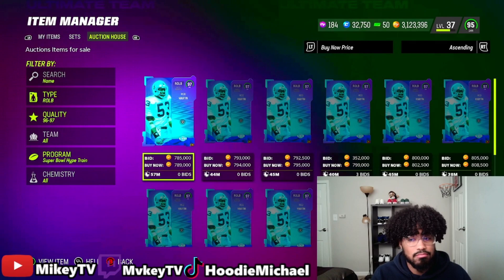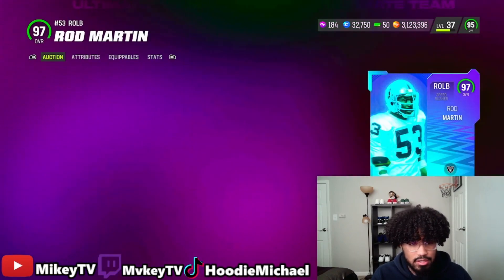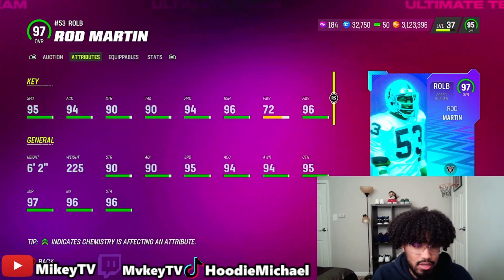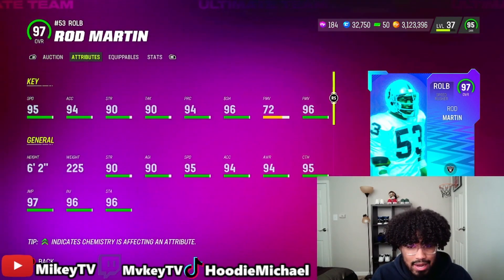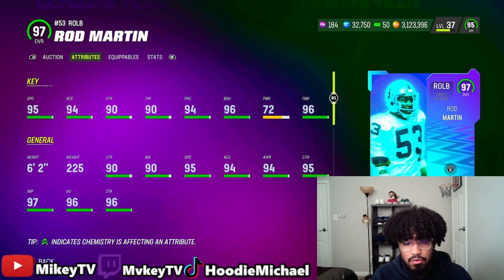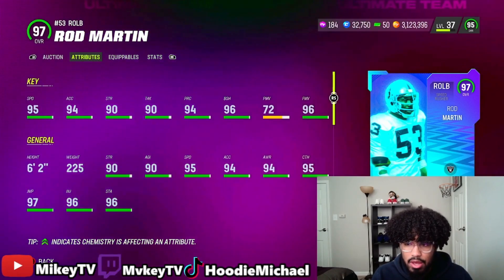The other LTD is going for about 800K — not too bad. If you have a Raiders theme team, you might like this one. He's a right outside linebacker with 95 speed, 94 acceleration, 90 strength, 90 tackle, 94 play recognition, 96 block shed, and 96 finesse move. Definitely a solid card for a Raiders theme team.